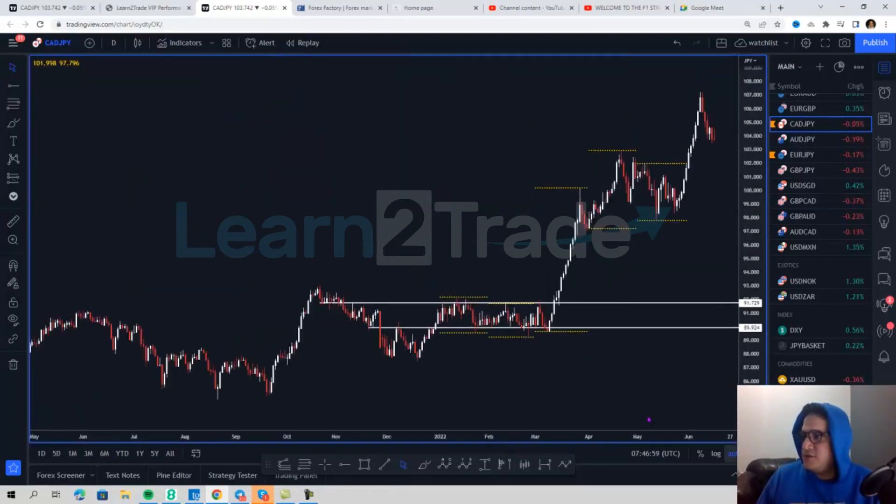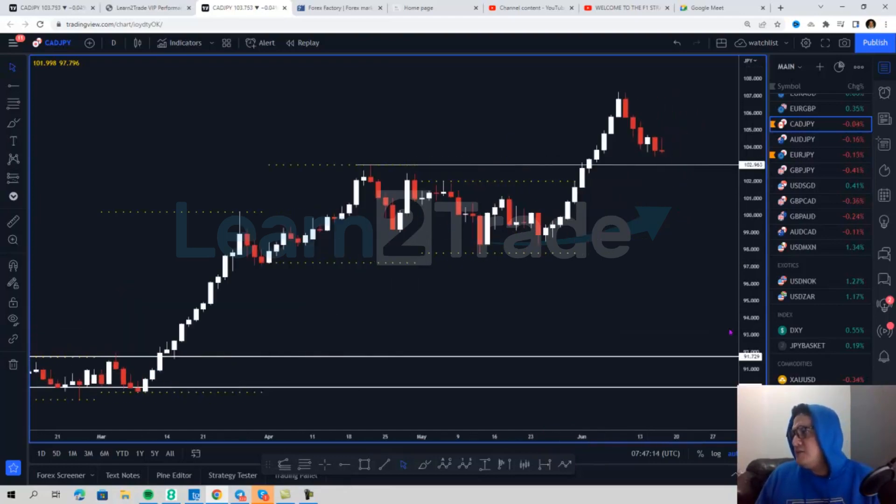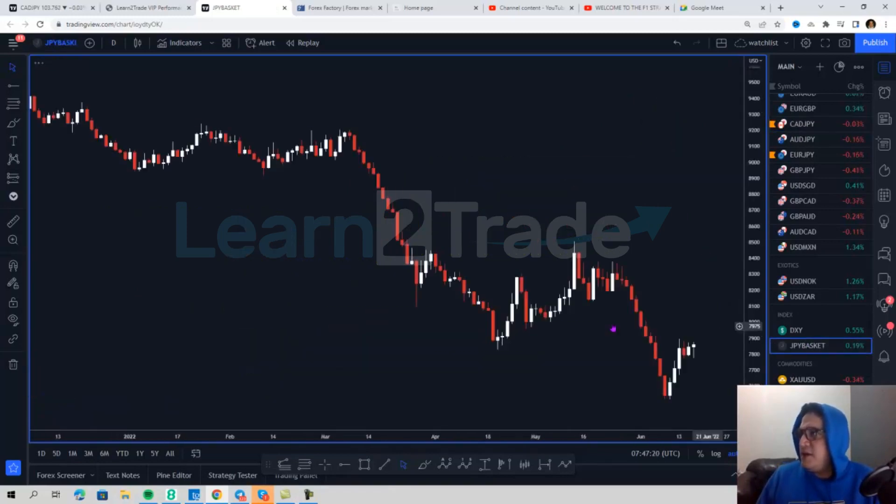On the daily chart, this is the next area of support on the CAD/JPY around the 10296 level, which are the April lows. I'm expecting price to move down to that area before continuing long.